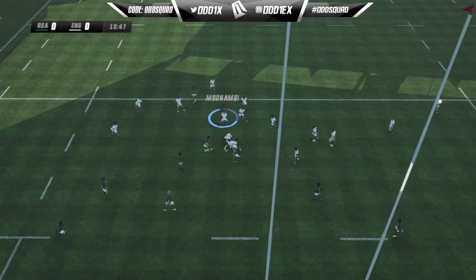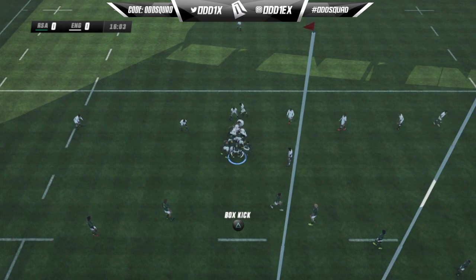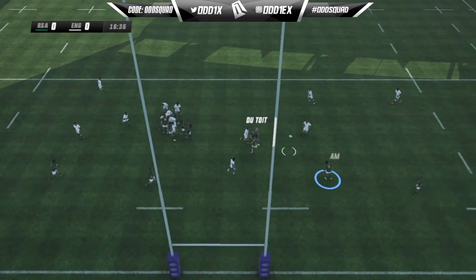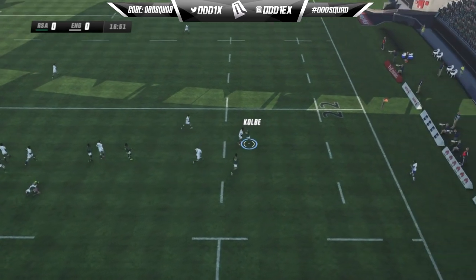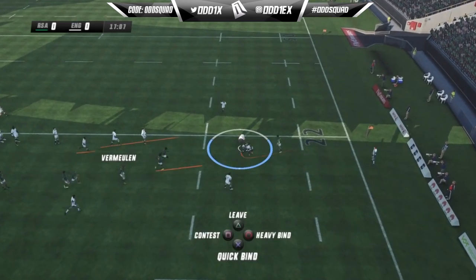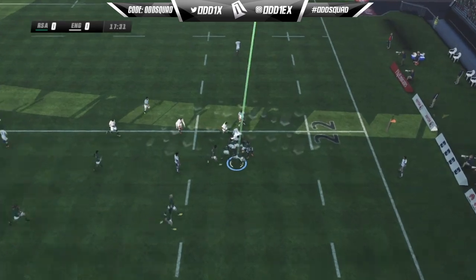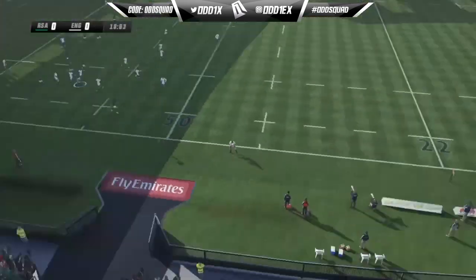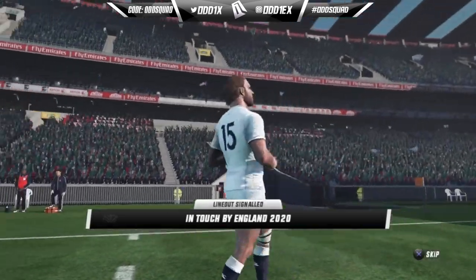Finally, it's not really a part of the line outs but — the quick throw in. I know it's in the game at the moment but it feels like you get no time at all to grab the ball and chuck it back into play. I think a lot of it has to do with the defensive player positioning, but as soon as that ball crosses the sideline it almost instantly transitions to a cutscene.